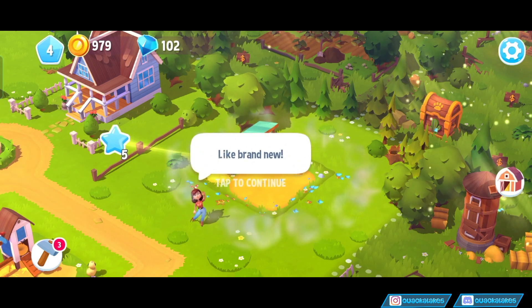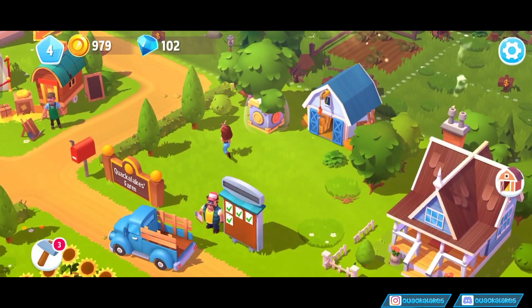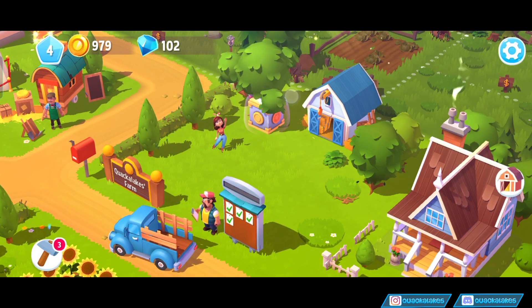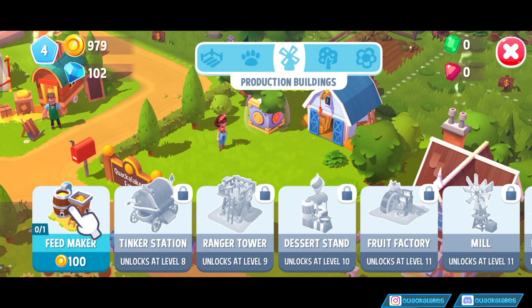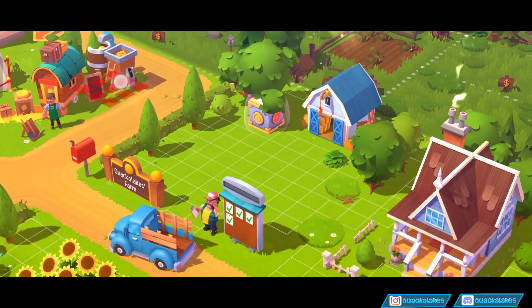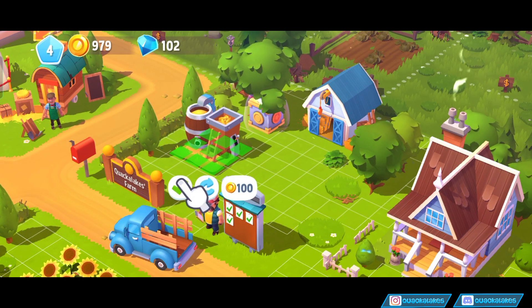Maybe not in this one. Brand new! I hate the fact that they've just put it right in the center of that field. We're running low on feed. We should build a feed maker. I guess we will pop this as far to the left-hand side as I can. Tap the feed maker.